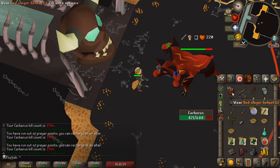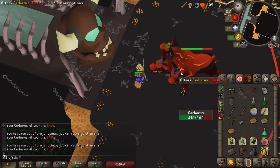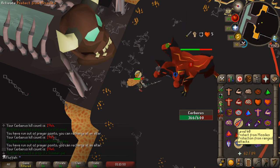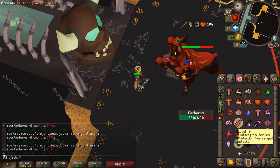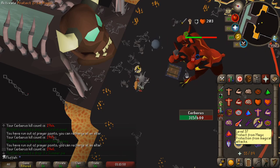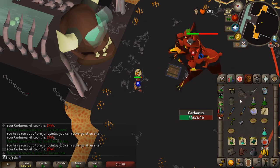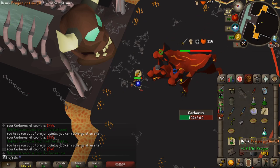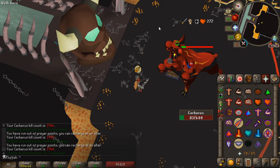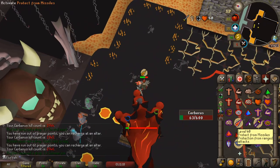The funny thing about this method is that despite doing bad DPS for the first 30 seconds, it does actually end up being good kills per hour. I get around 13 kills on average per trip, and my trips take about 20 minutes — considering I'm an Ultimate Iron Man and have to unnote items and stuff like that. That ends up being between 30 and 35 kills per hour, which is actually very competitive. If you're an Iron Man it saves you a lot of prayer potions and food, and it's kind of a fun method. I like to bring no food and challenge myself to get through the whole trip without using any, which makes the kills kind of enjoyable.